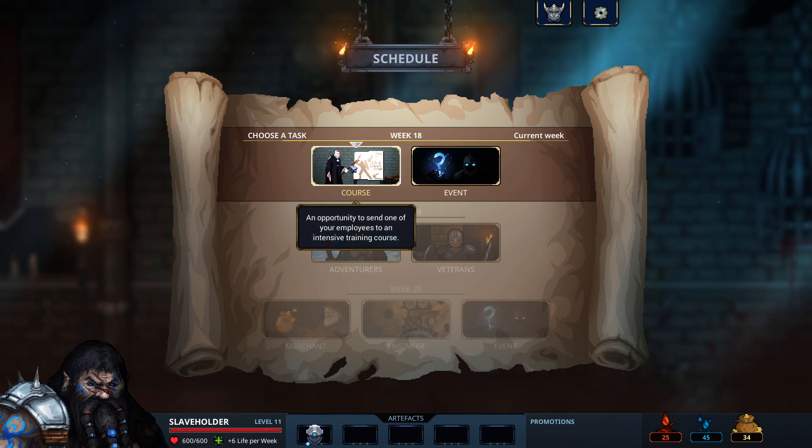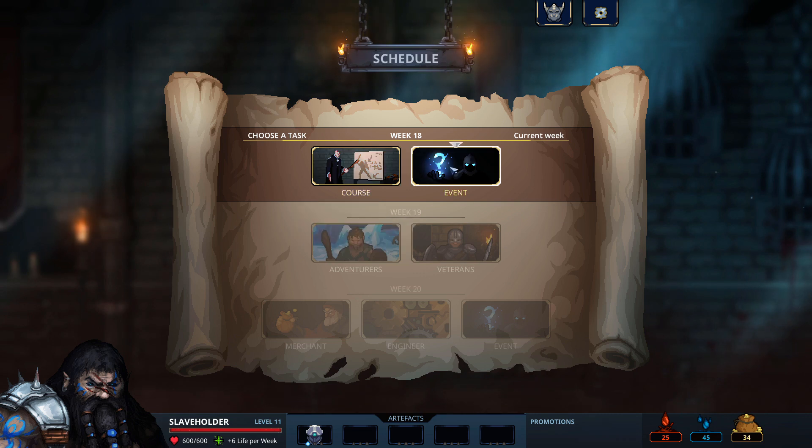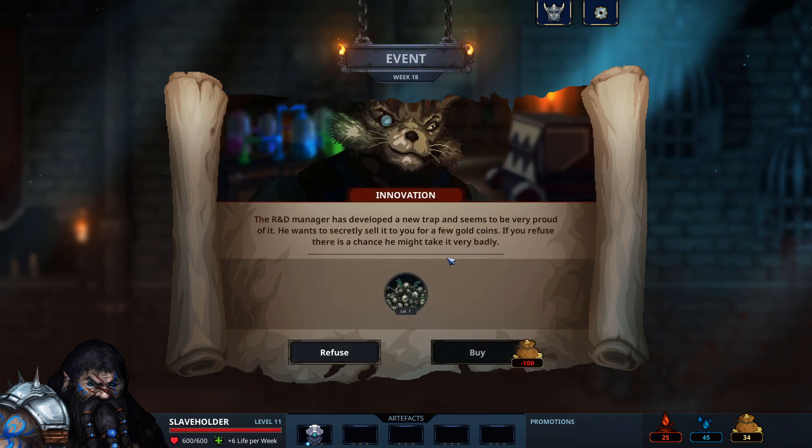So the course is a special training course. However, although it's cheaper than actually manually training your monsters, it is randomly selected — so you don't get to choose which one gets upgraded. New trap unfortunately — I don't have cash for that.